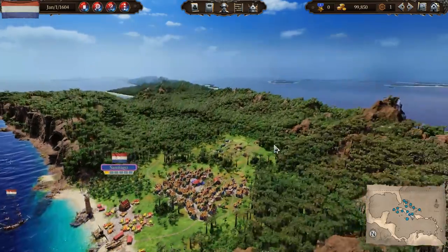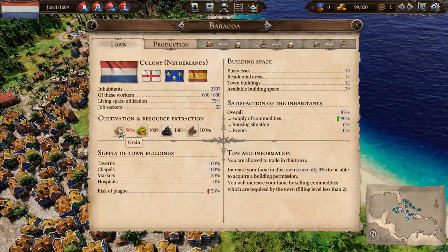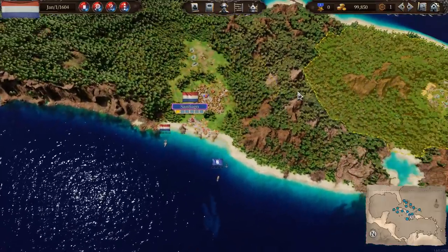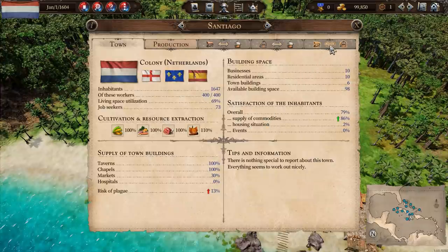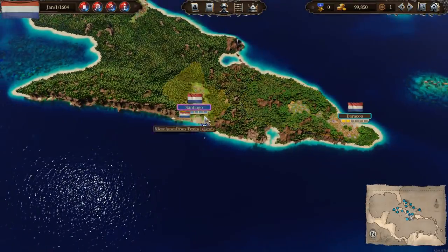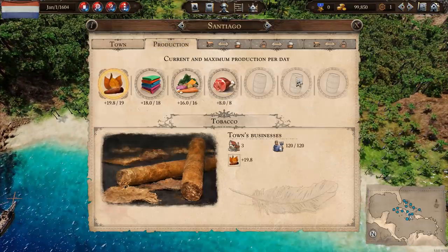Each town can produce up to four different natural resources. Santiago can grow corn, vegetables, meat, and tobacco. Barracoa, for example, gets grain, corn, coal, and cocoa. But towns aren't limited to their natural resources — you can also set up trade crafts where you turn one thing into something else. For example, you could have a brewery here, ship grain in from Barracoa, and brew beer. Each town can have up to seven different products going on.